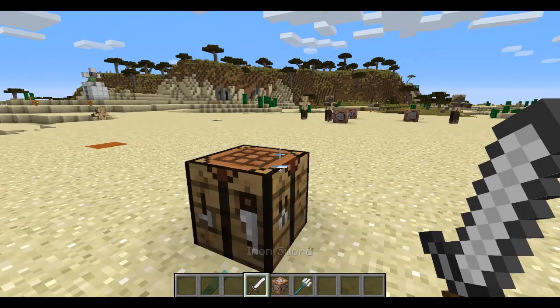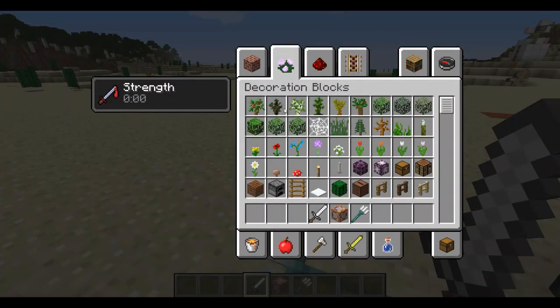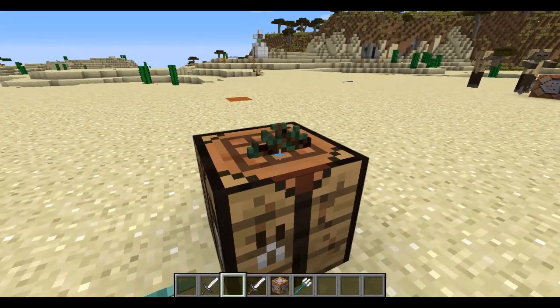Put that back on there. And you can also still use the crafting table, so that's good. You can't place like any item thing that stays in item form, so that just doesn't work.